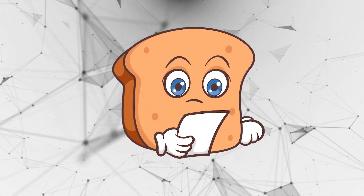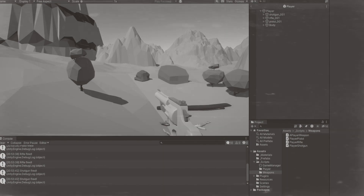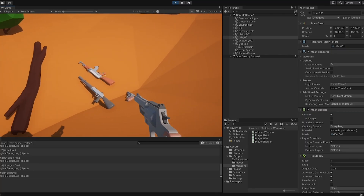Hi guys, I'm Bobsy and in this video we're going to continue from where we left off. Last time we set up this weapon holding system where you can see we can easily change weapon and as we shoot you can see in the console it'll say which weapon we fired. So this now works nice and modularly.